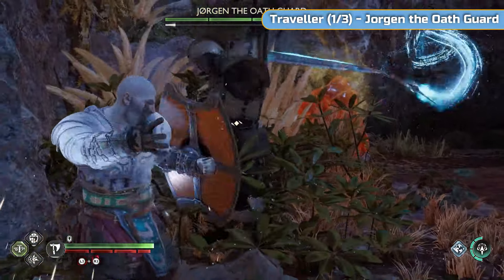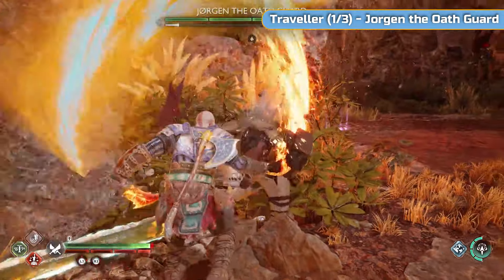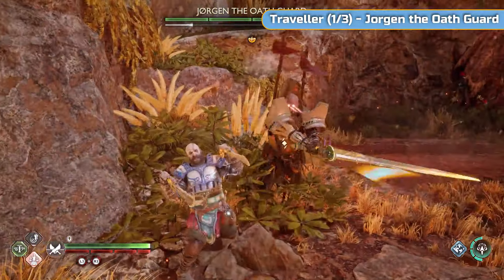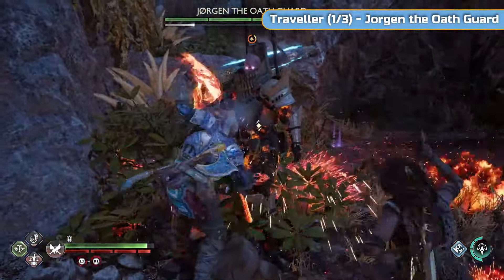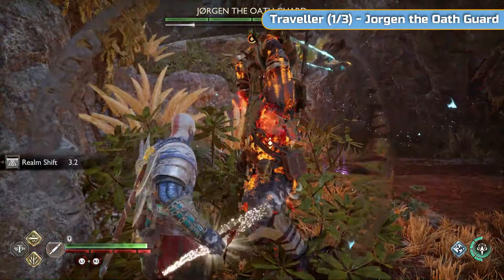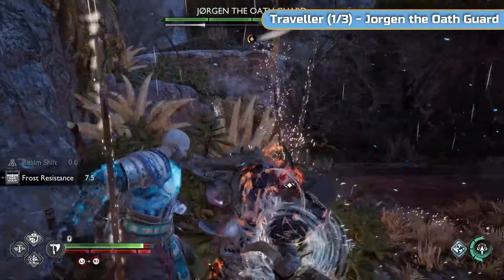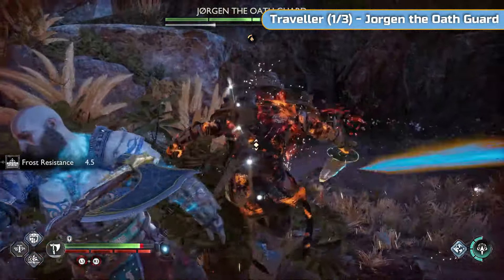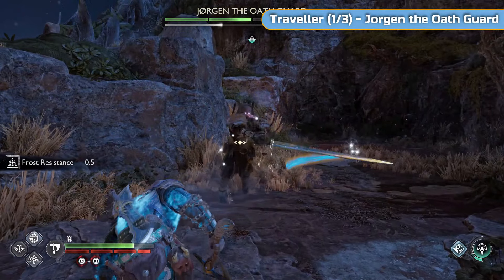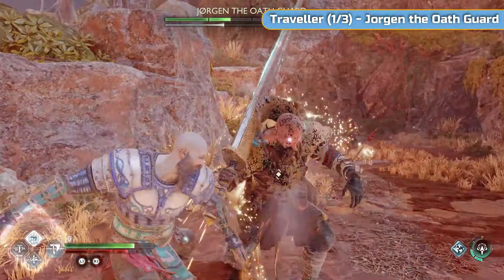These three aren't actually marked on the map - these are Travellers. There's three in this area. If you're going for the platinum and want all the trophies, you're going to need to defeat these three. They give you hilts - between the three of them you're going to get two hilts, one for the blades, one for the spear. You need to get all of them for a trophy.